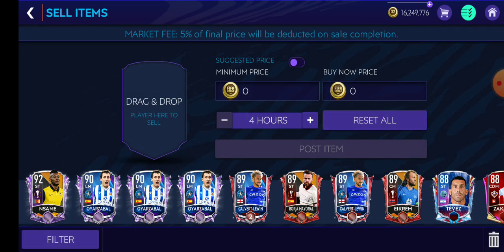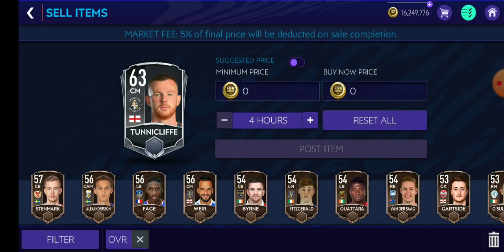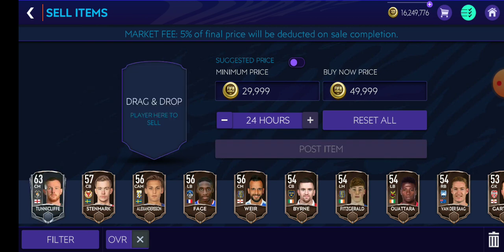After finishing buying, we are going to list that player at a phishing price. For example, say I bought this 63-rated card for around 10k. The phishing price I am going to list is around 30k bid price to 50k buy now price, on a 24-hour cycle. If you are less confident while doing it for the first time you can lower it a bit, but that's basically what the phishing price is and what most users place it at.